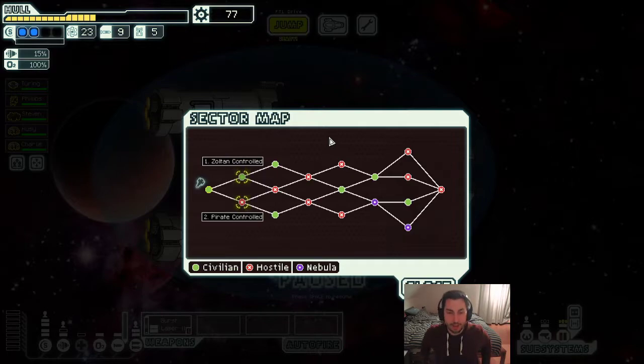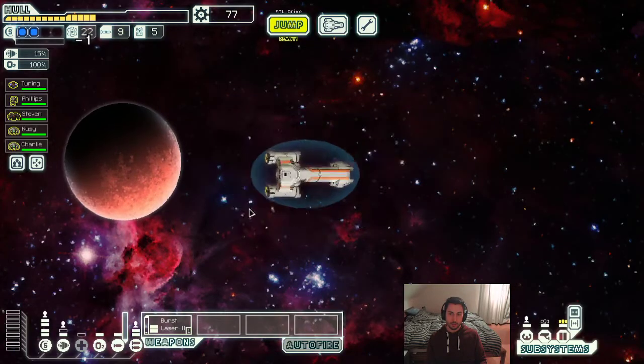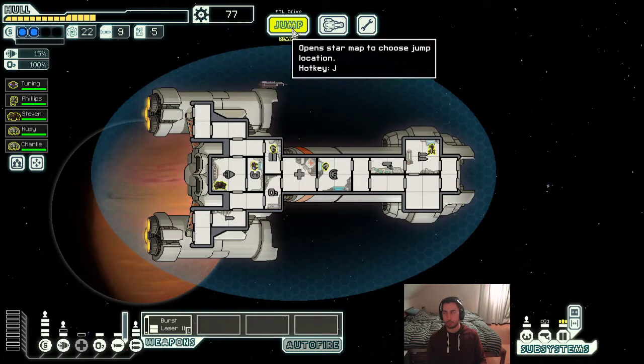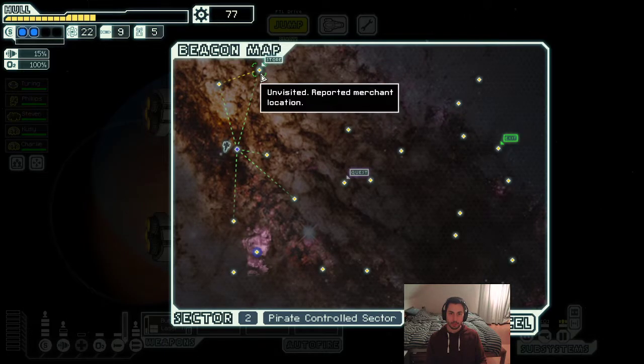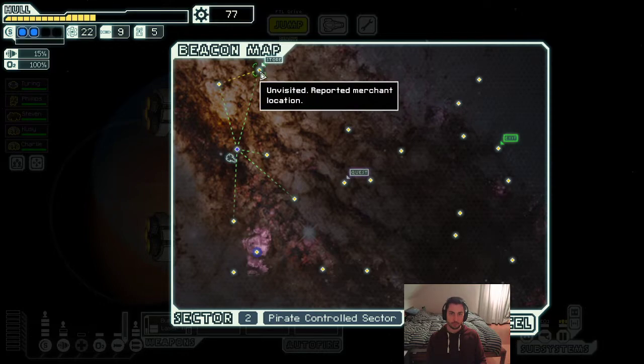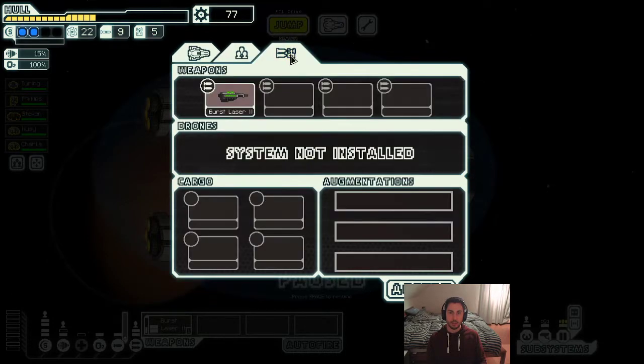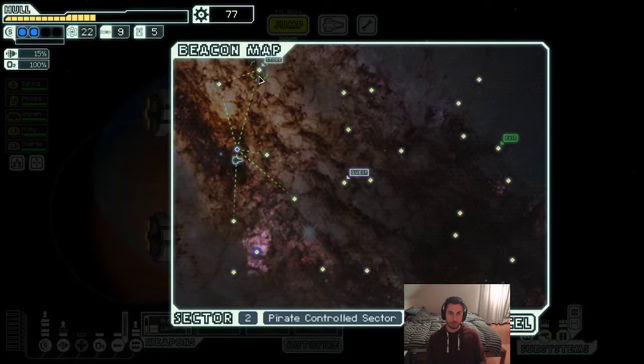Zoltan controlled — we're going to encounter a lot of Zoltan ships, which we saw earlier is quite difficult for us to deal with right now. I'm just going to go pirate controlled and then have a look at what the green sector is down here. We also have two nebulas at the end of the sector, which may come in handy if we find something like long range scanners. This store is dead to us — that's quite unfortunate. I don't want to jump here and jump back — that's just wasting a jump, and we don't have anything to sell.